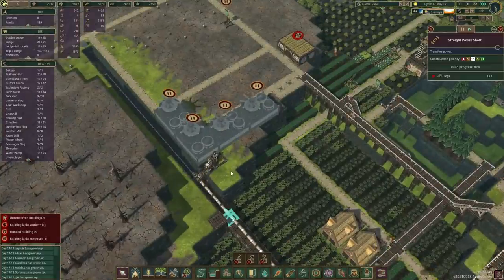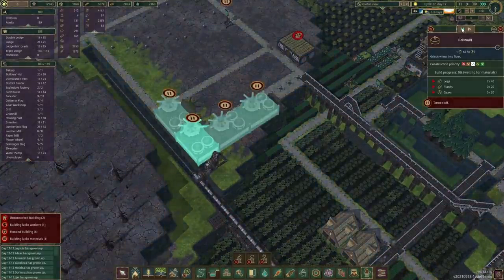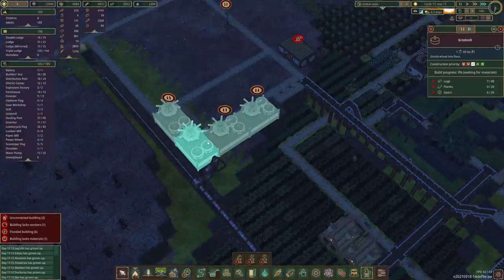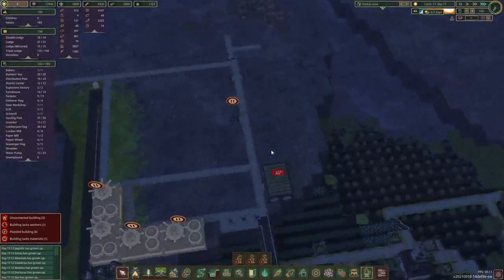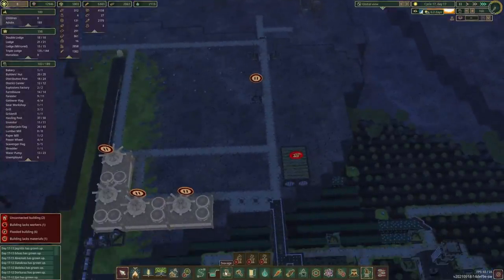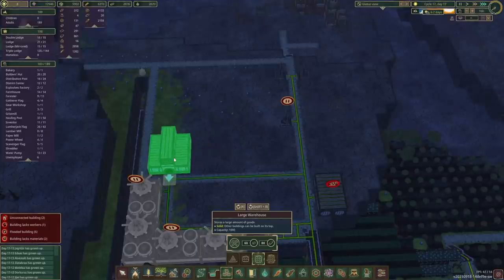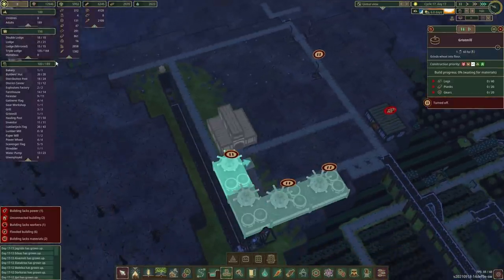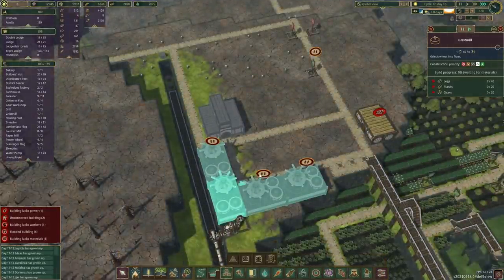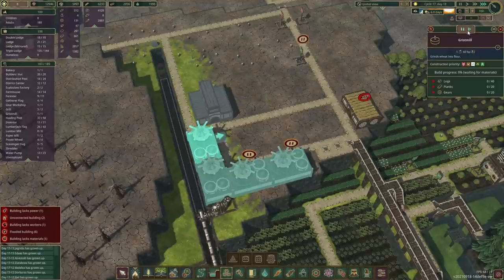We've got one more link missing and there we go — power is connected. That means we can build this crisp mill here. And from there let's put a few in — that's going to allow us to store a thousand flour, which I think is going to be good enough. For the time being let's do these buildings here. And since we've got so much wheat, we'll make you a priority.